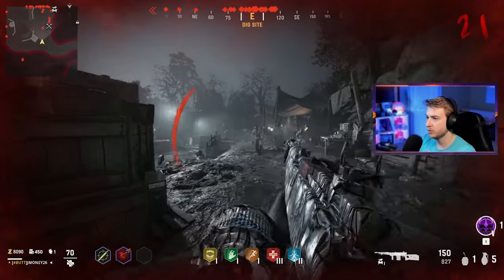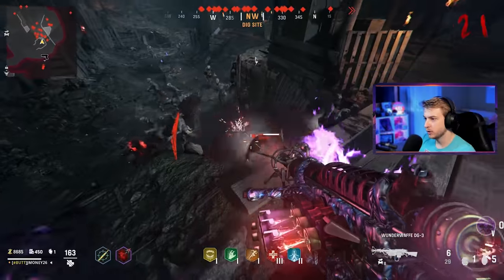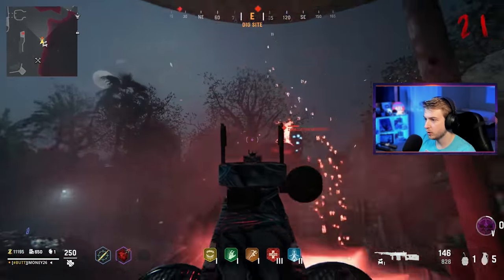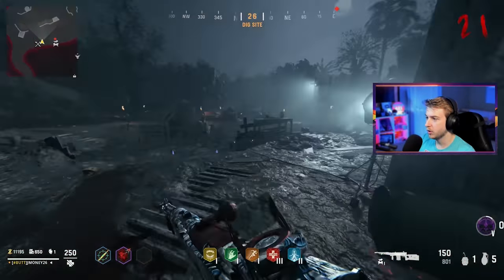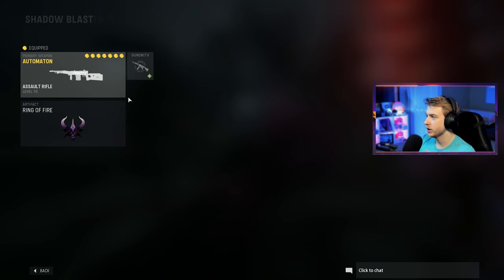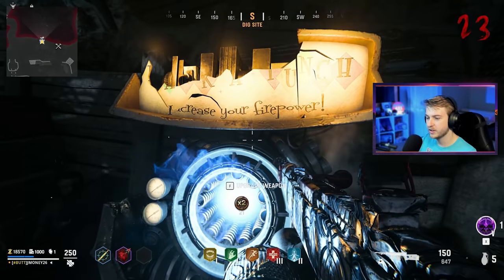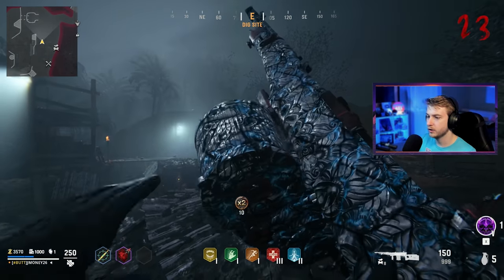I wonder if I change field upgrades if I'll have to re-upgrade the whole thing. I think I'd rather have frost blast at this point. It still says ring of fire down there — can you not switch it in this game like you can in Cold War? If so, that sucks. Maybe the Wonder Waffle is the only thing that doesn't have a second Pack-a-Punch camo. It looks like the same thing — but wait, did the outside camo change a bit? I legitimately can't tell, but it looks pretty cool.